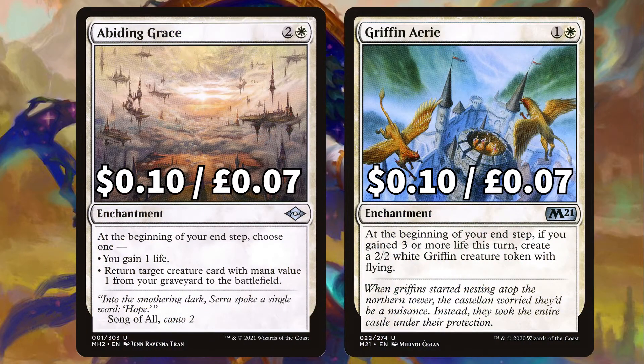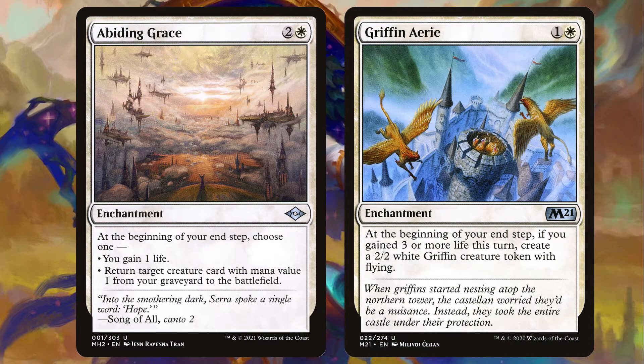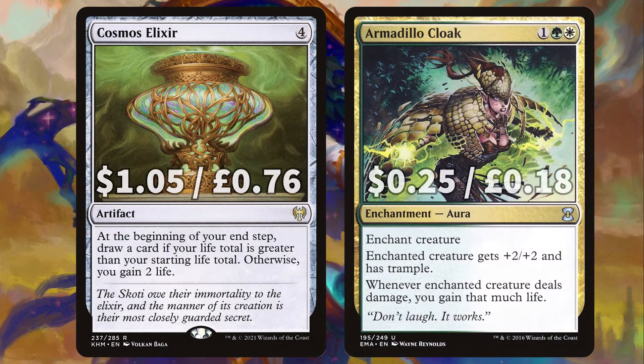We've also packed in loads of life-loving enchantments, first with Abiding Grace to gain one life on your end step or return target card with mana value one or less from your graveyard to the field. That is also perfect if you keep wanting to bring back Alseid to have some sacrificial protection every turn. There's Griffin Aerie to create a 2/2 flying griffin on your end step if you've gained three or more life this turn. Cosmos Elixir gains you two life on your end step if your life total is under 40, otherwise drawing you a card. Armadillo Cloak gives enchanted creature +2/+2 and trample, and when it deals combat damage you gain that much life.